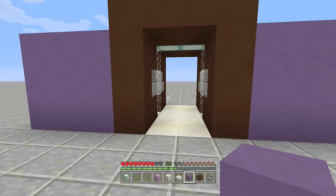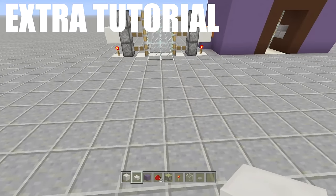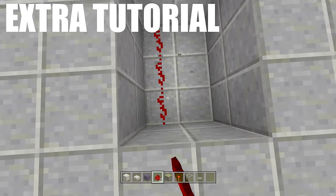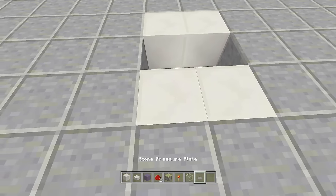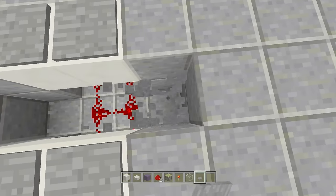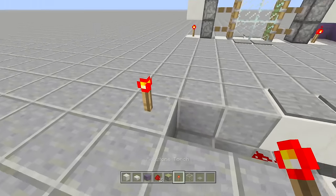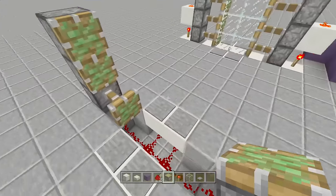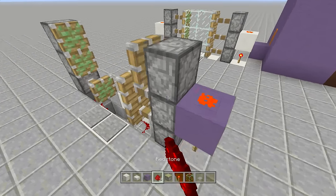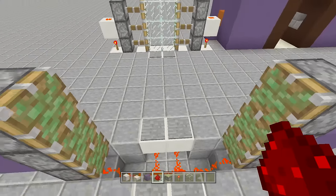For an added bonus, I'll build this very simple pressure-plate sensor door. Dig out a two-by-three spacing, place redstone down on the inside, place blocks on both sides with pressure plates on top — the redstone activates when you step on them. Dig out two more spaces on each side, place redstone, come up a block, place redstone on both sides. Place three sticky pistons off the sides — one, two, three — same thing on the other side. Place a block on top of the redstone torch and add redstone, then do the same on the other side. Test it: boop opens, boop closes.